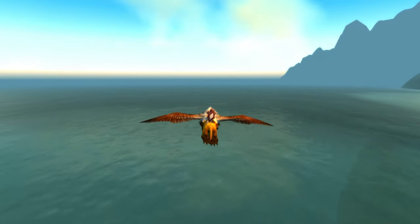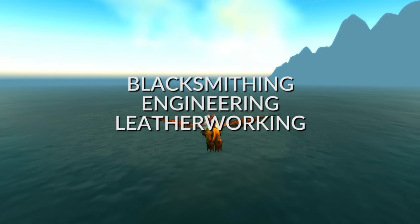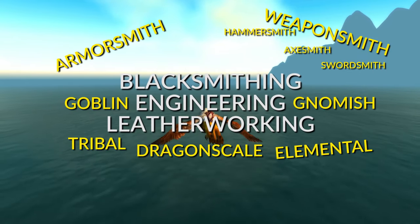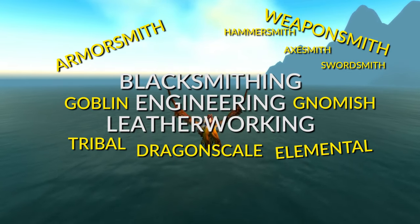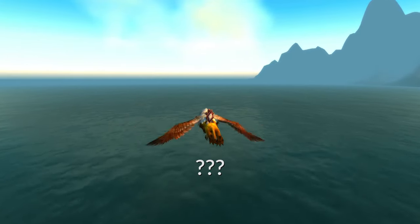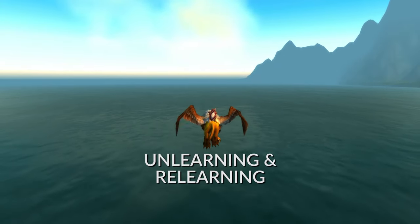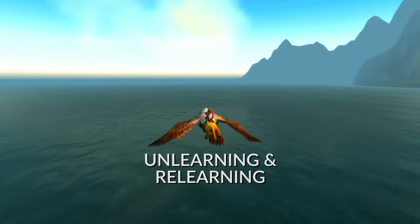To start, this applies to the following professions: blacksmithing, engineering, and leatherworking, as all of these professions can branch off into different specializations. But what if you've chosen a specialty, then realize that you don't like it or you want to switch? Well, this first involves unlearning and relearning your profession entirely. Here are the steps.